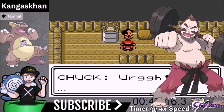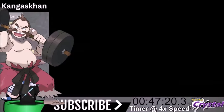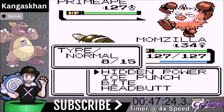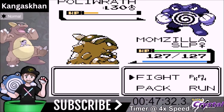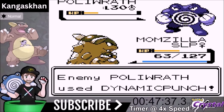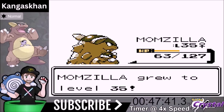Now we obliterate Chuck's Gym — he likes to throw boulders but we're going to throw him around. We fly up, swoop in, and use Hidden Power Flying — one-shot knockout on Primeape. Poliwrath comes out and it's a two-shot. We do get put to sleep, so Mama Bear — named Momzilla, by the way, because it looks like a Godzilla but is also a mom — has to deal with sleeping for a bit.